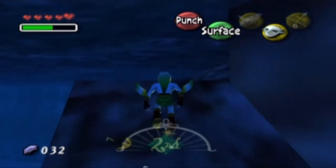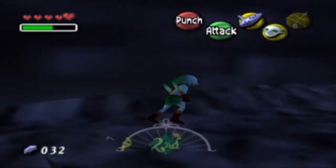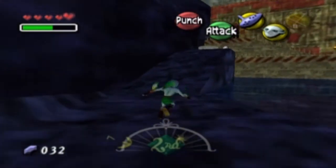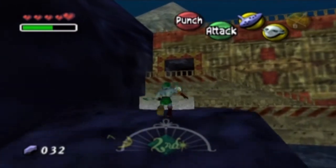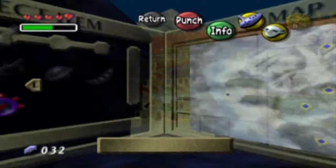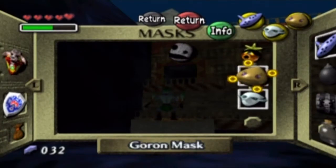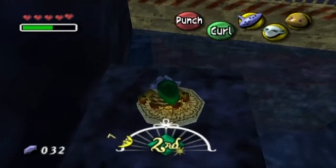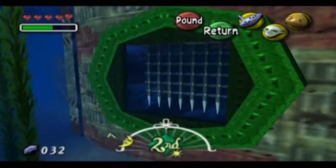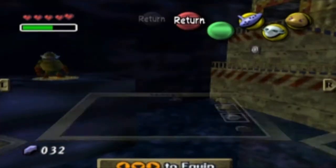Once we've done that, you want to make sure that you have the Goron mask equipped for this — I don't think you would have made it this far without it. There's a little switch over here we can go on. We slam down on that and it opens up a little gate underwater for us, which will permanently stay open. Very handy.